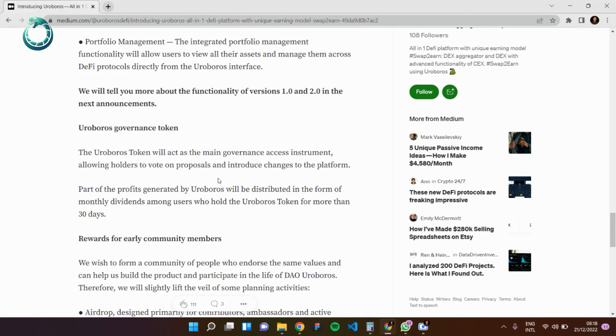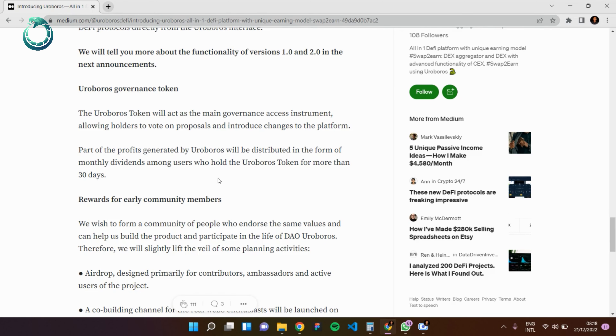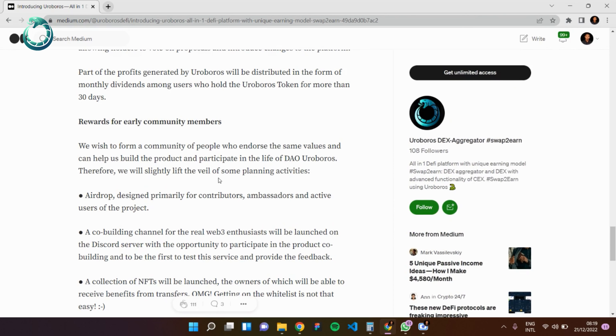Now let's talk about the Roburus governance token. The Roburus token acts as the main governance asset, allowing users to vote on proposals and introduce changes to the platform. Part of the profit earned by Roburus will be distributed in the form of monthly dividends among users who hold the Roburus token for more than 30 days. If you hold Roburus tokens for 30 days, at the end of that period you'll receive a share of the dividends.